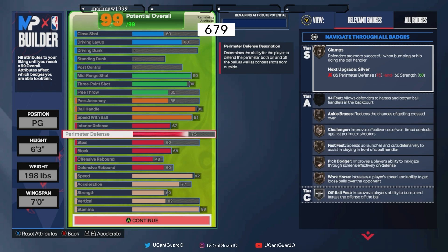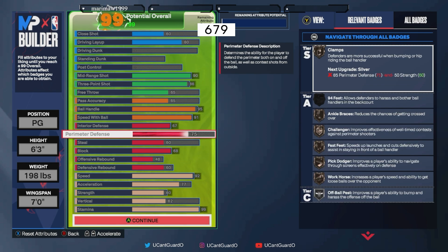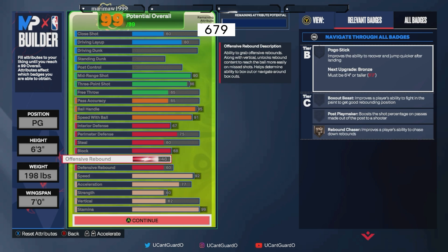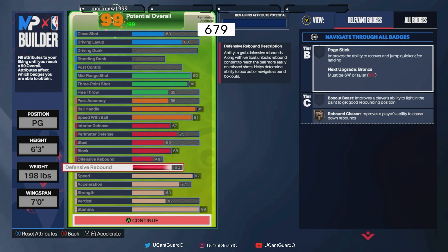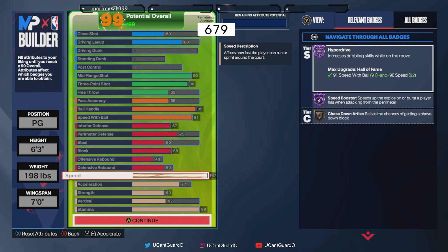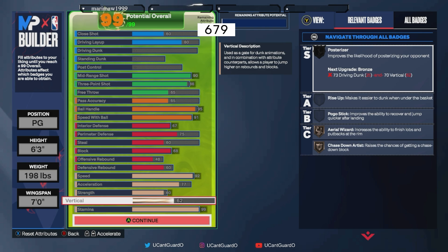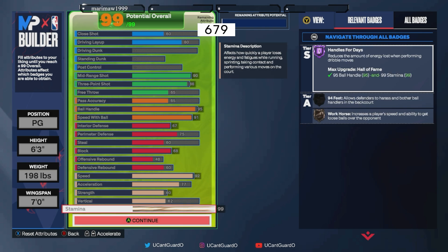91 speed with ball for Hall of Fame Hyperdrive. 67 interior defense — you're going to be contesting the paint like no other. 75 perimeter defense is just enough to get you Bronze Clamps. 60 steal so you can play those lanes and get those steal animations. 68 block for chase-down blocks and chase-down contest animations. 48 offensive rebound and 60 defensive rebound for Bronze Rebound Chaser. 92 speed for Hall of Fame Speed Booster, 60 strength for Silver Fillers Finisher, 62 vert for Bronze Chase Down, and 99 stamina for Hall of Fame Handles for Days.